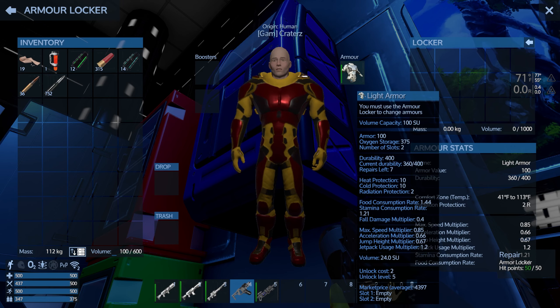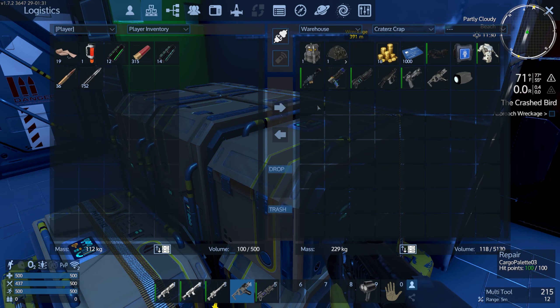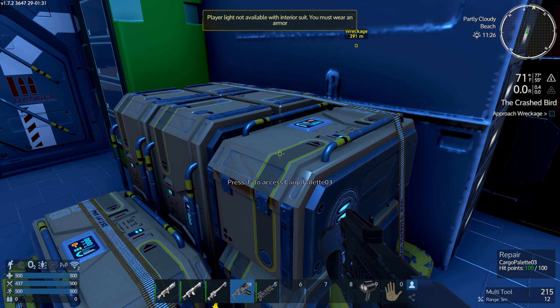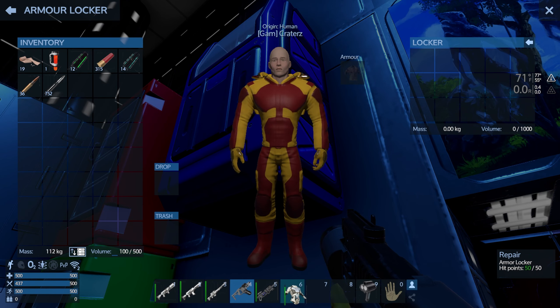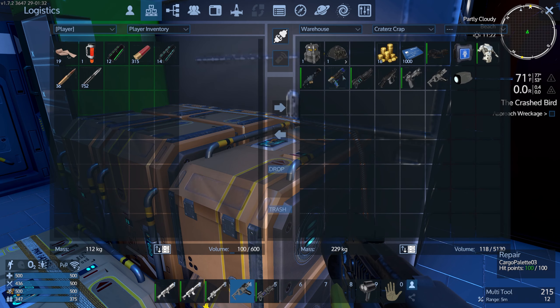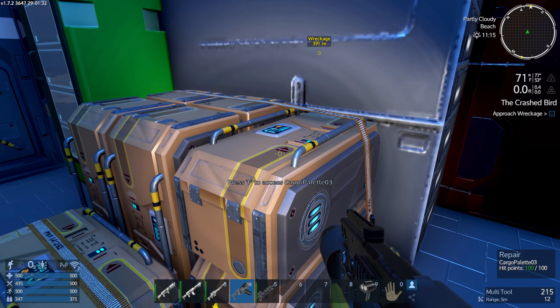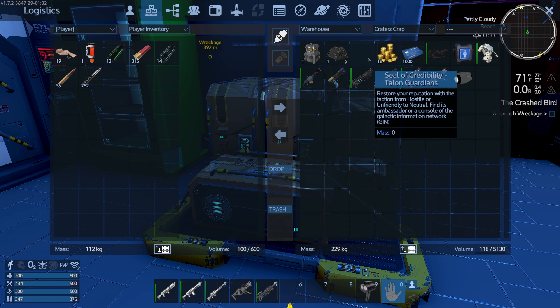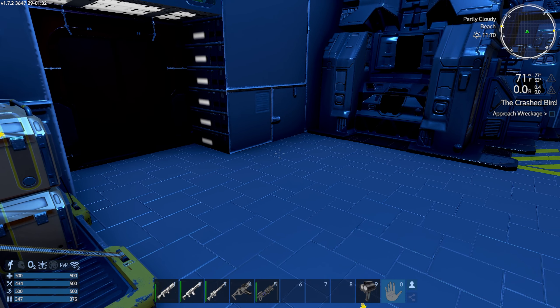So apparently between version 1.7.1 and 1.7.2 they broke some stuff - minor stuff like the seal of credibility icon and missing flamethrower ammo. Hopefully nothing major, but they've introduced some visual bugs.